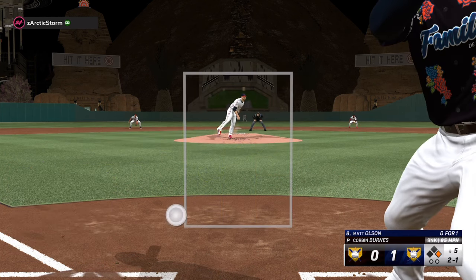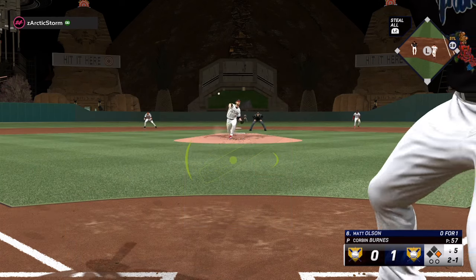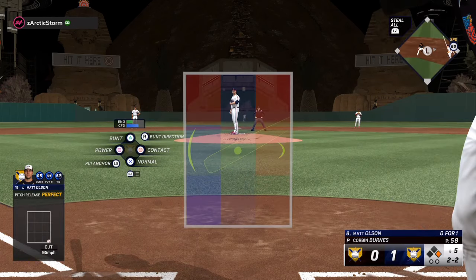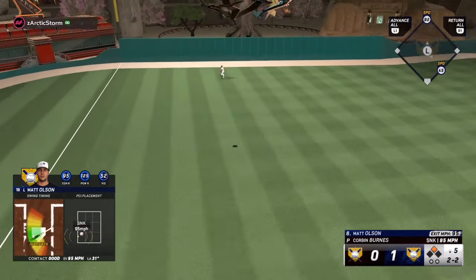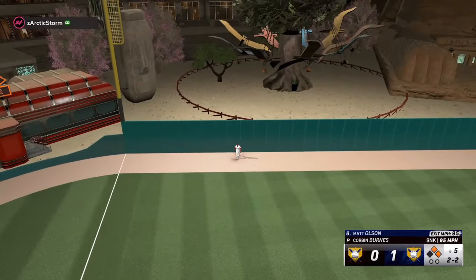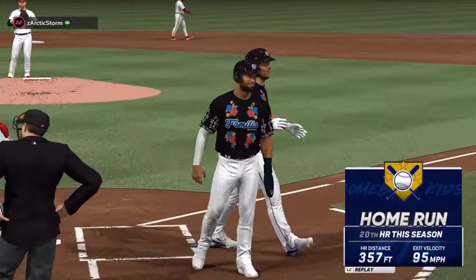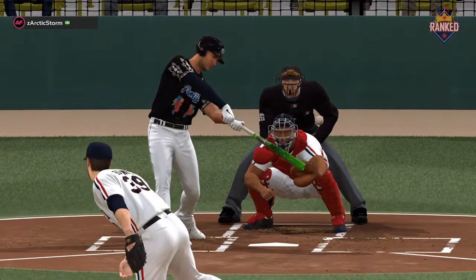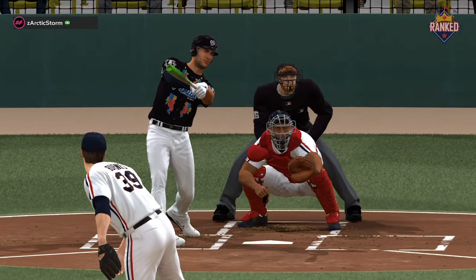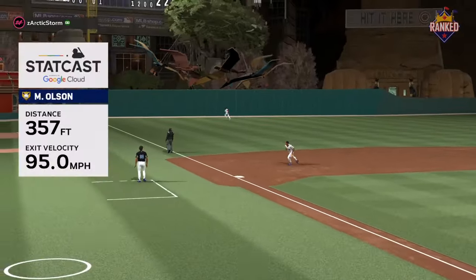The release point also helps me identify pitches — release point, then attack. Right there you can see that was not a pitch I wanted; it ended up being a strike, but I'm able to be patient because of the release point. I'm seeing the sinker on the first couple pitches, it tails out, but that one he left in the strike zone and I'm able to drive it the opposite way for a bomb. Looking at the replay, you can see the release point and get better timing on pitches the more you see them.